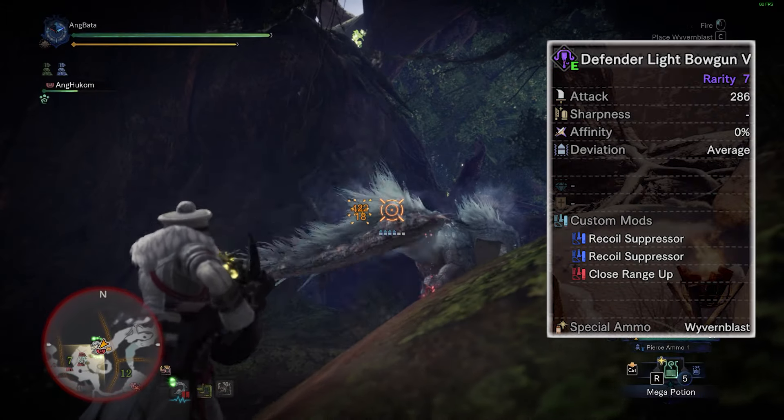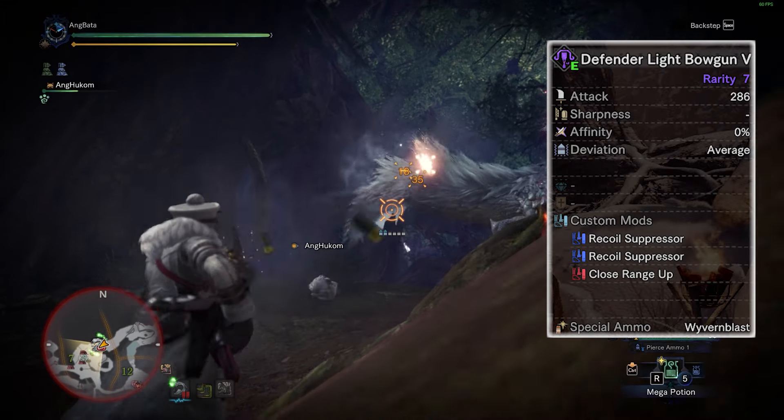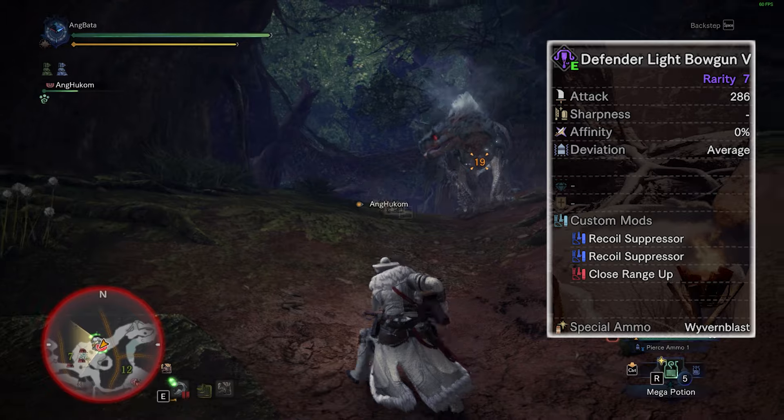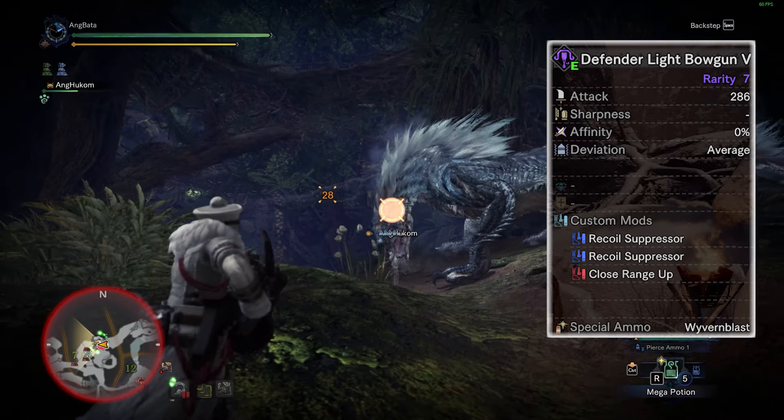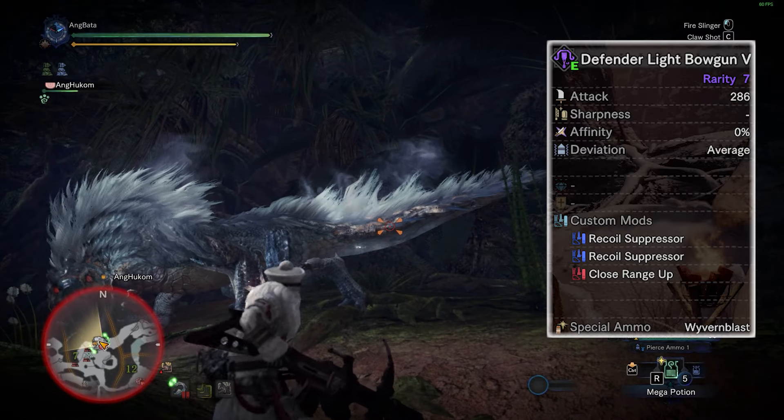I'm using the Defender LBG with 2 Recoil Suppressors and 1 Close Range Up. The set deals decent damage, and the Defender LBG with Rapid Fire Normal 2 is definitely a beast. Just find your rhythm and have patience.